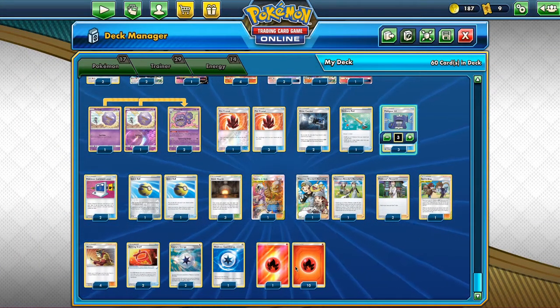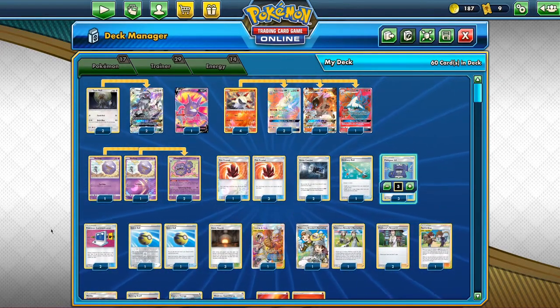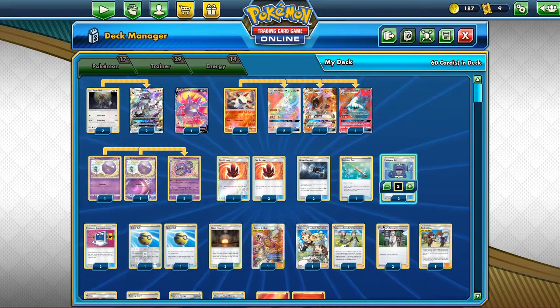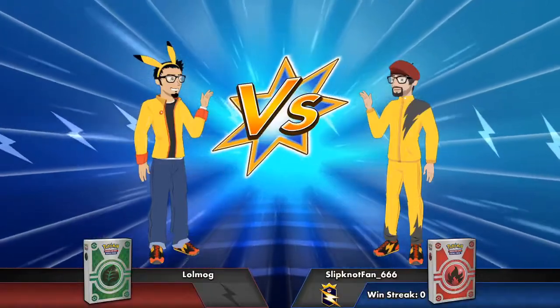I run 11 copies of Fire Energy. It works because you recycle your energy constantly with Fire Crystal — so you don't lose them at all. So that was the deck list. Now we'll move on to some gameplay. Have fun!